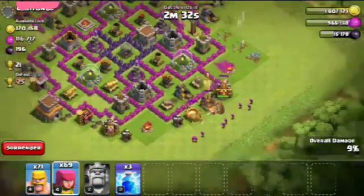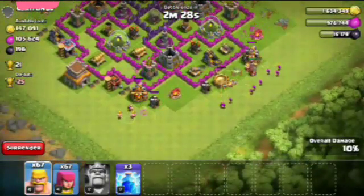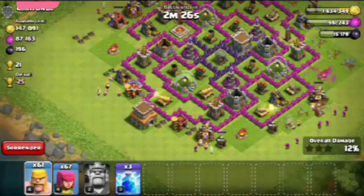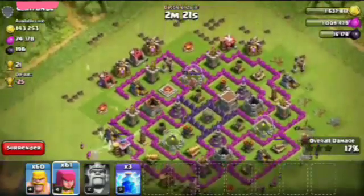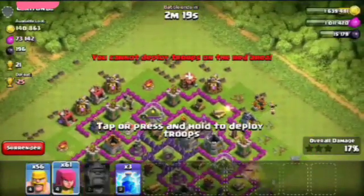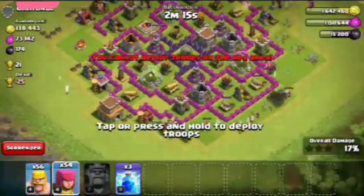Now I will deploy the Barbarian King. One thing I noticed is that the tunnel is on the outside, so we could take that over too. We will win the match, not lose trophies, and gain the loot.